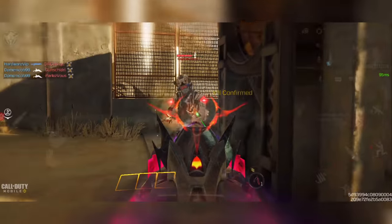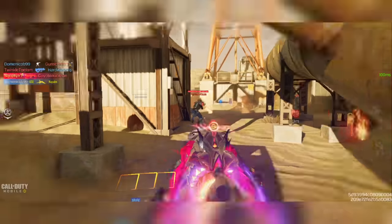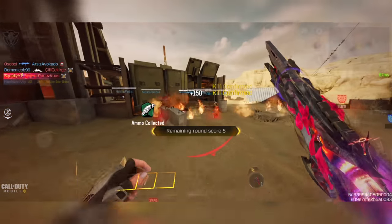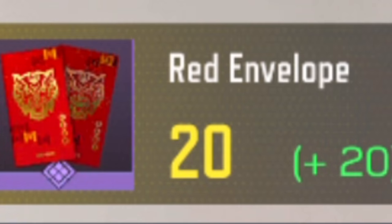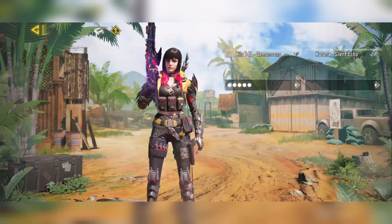Play the game mode like normal: confirm the kills, deny the kills, and try to pick up a total of 20 of these tags slash envelopes in the game. Once the game mode is completely done you're going to see you have been rewarded a certain amount of red envelopes. The most you can get in a single day is going to be 20 envelopes, and you should be able to do that in one game.